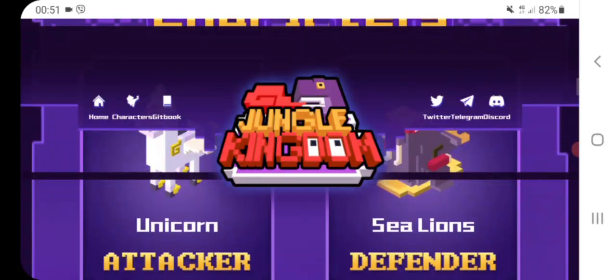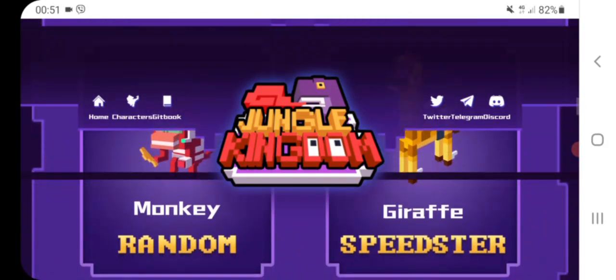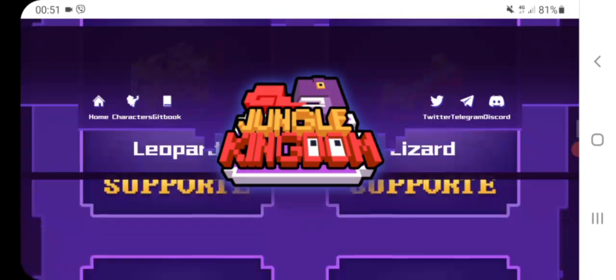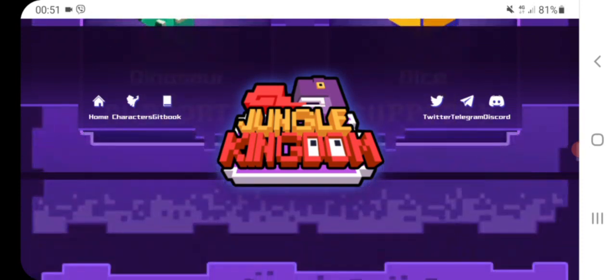First, this is Unicorn Attacker, also Sea Lion Defender. The next one is Monkey Random, Giraffe Speedster. The next one is Leopard Support and Lizard Support. And also Dinosaur Support and Dice Support.